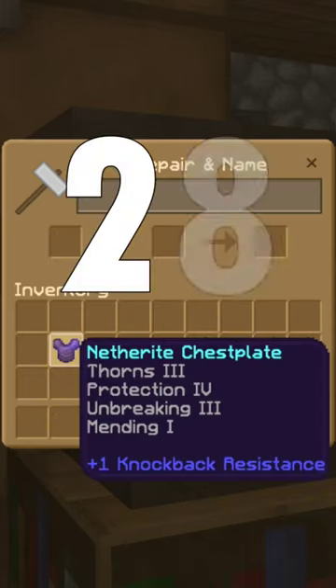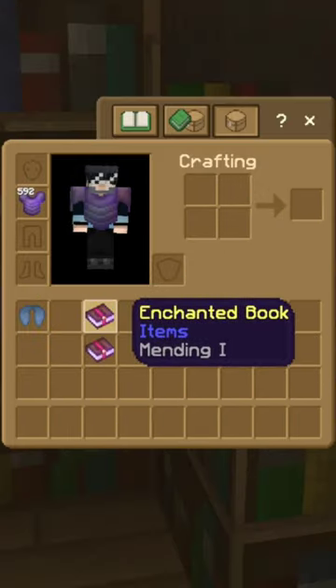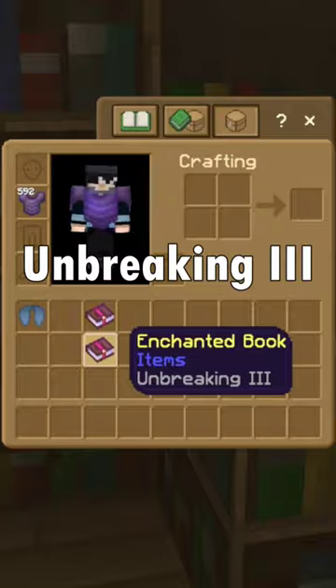You now have the best chestplate in the game, and you've only used 28 levels of XP. For the elytra, you're going to need Mending 1 and Unbreaking 3.